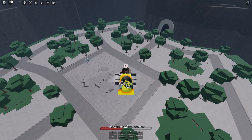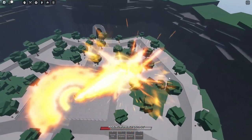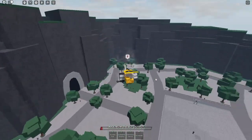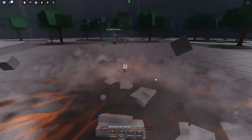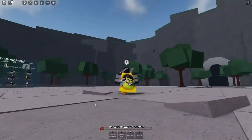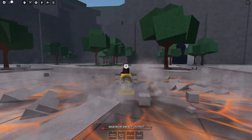Now, realistically, there's going to be cooldowns in public servers, but that is okay. It's honestly insane what this can do — just look at that. Thunderkick sadly does not move you, but this sure does. You can also deal damage with that. And yes, M1s work as well. I'd like to see you guys using this glitch. And yeah, that's all.